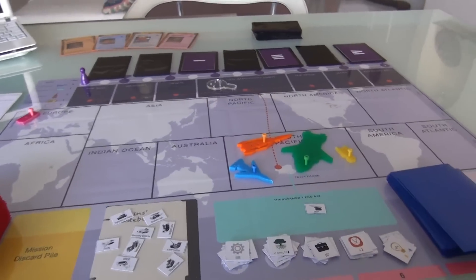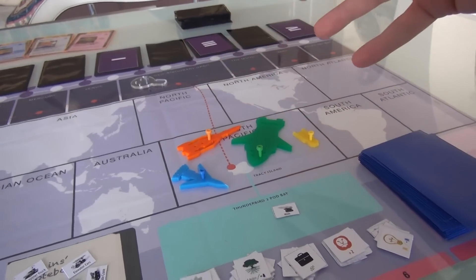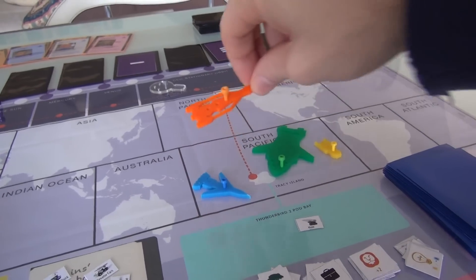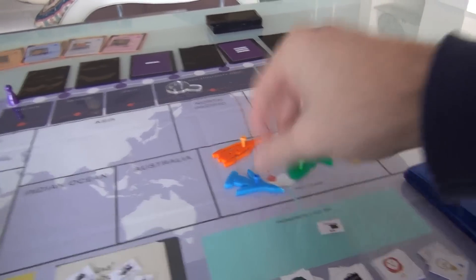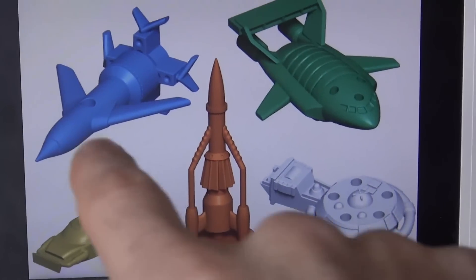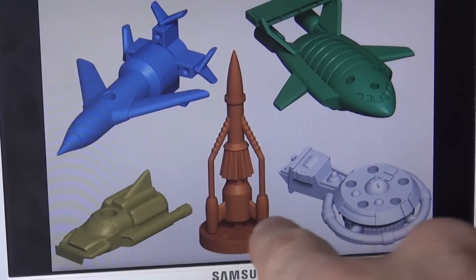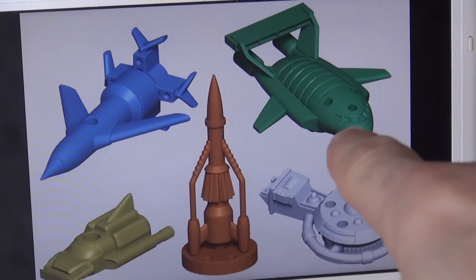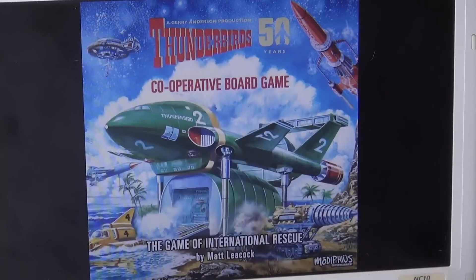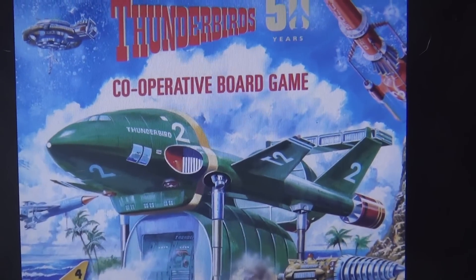There'll be a nice, pretty board. Huge importance is the player pieces — all the different ships that the Tracy family moves around in: Thunderbird 1, 2, 3, 4, and 5 — will not be simple acrylic two-dimensional pieces. In fact, I've got a picture of them here. They're actually full 3D model things with little holes on them, so you can put the pegs in them, as I'm going to be demonstrating right now, because all the members of the Tracy family can hop from one ship to another over the course of the game.